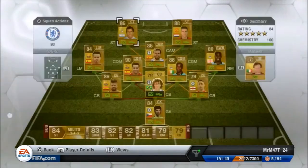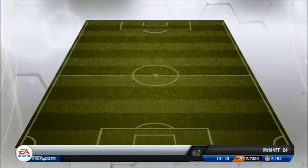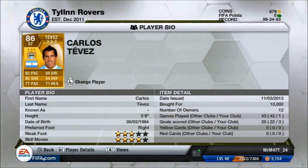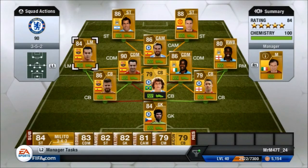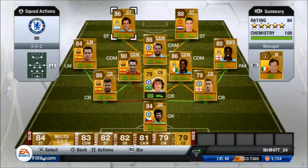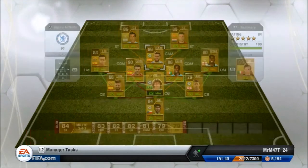That's the team guys — it only cost me 150,000 coins, which isn't too bad considering it's got a 90 rated player in it. You could swap Van Persie for Rooney and Cahill for Kompany. If you really wanted, you could put Terry there, but he doesn't have enough pace. Another alternative is Fabregas for Javi if you can't afford him, which will make it a lot cheaper. I hope you enjoyed it — I'll see you next time.